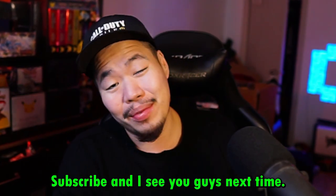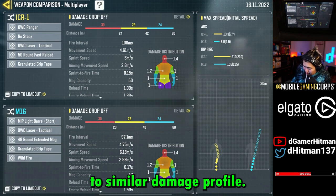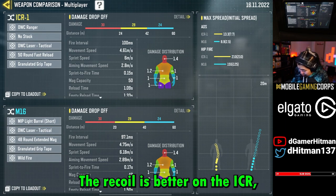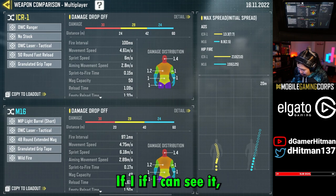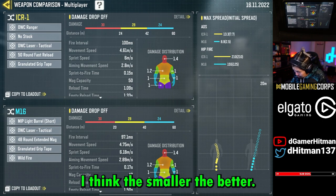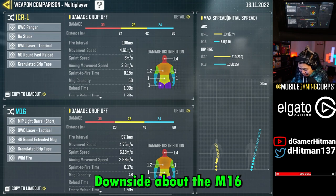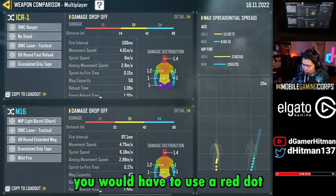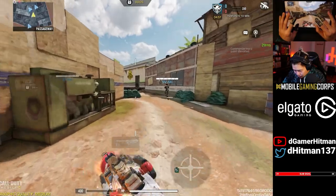Two builds, two similar damage profiles — literally the same hit boxes. The recoil is better on the ICR, the bullet spread accuracy is better on the M16. The smaller, the better, right? The downside about the M16 is that you have to use an attachment for the Wildfire, and most of the time you'd also have to use a red dot. Very comparable — indeed it is quite strong.